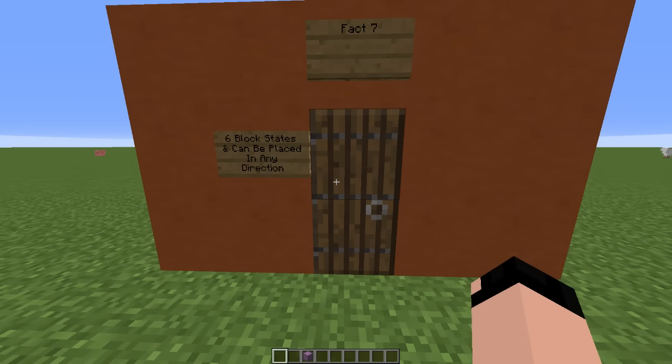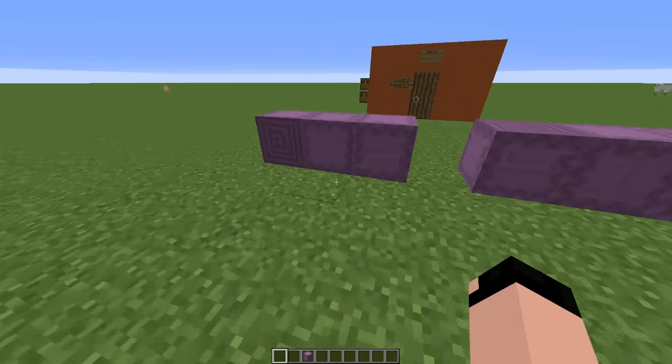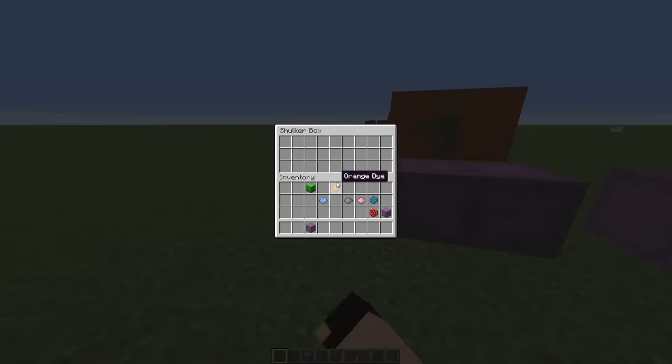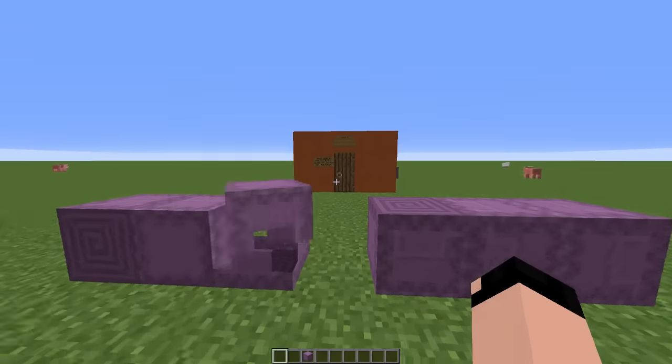Fact number seven: they have six block states and can be placed in any direction. As you can see, I have a different side facing me in every single way, and they open corresponding to the side that they've been placed. Looks really, really cool.